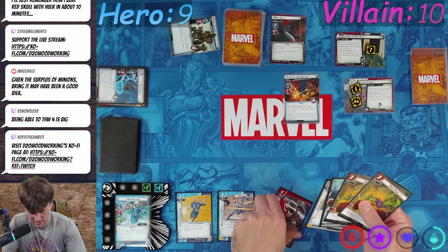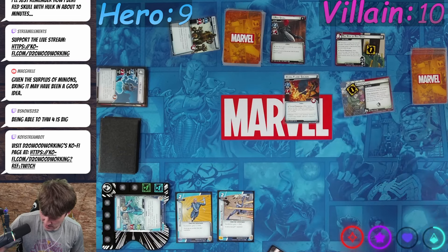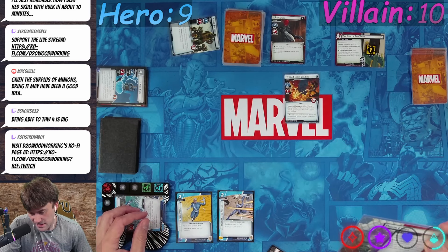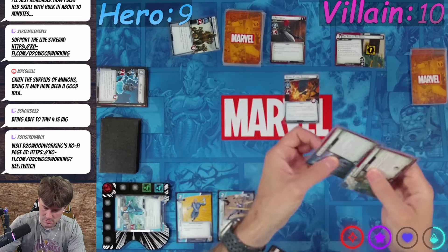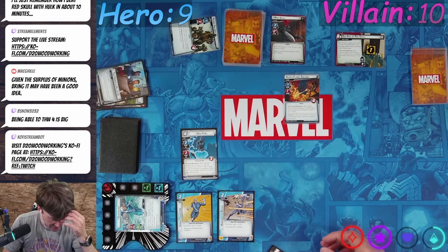Wait, I thought I had more than I did but I don't. We're not doing that — I thought I could do something else. Let's thwart two off of here, ready yourself up, thwort again off of Prison Camps. When the player defeats this, they search their deck and discard pile for an ally and put it into play, then shuffle their deck.